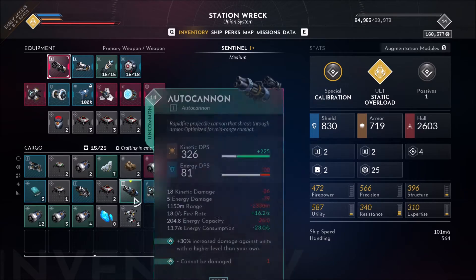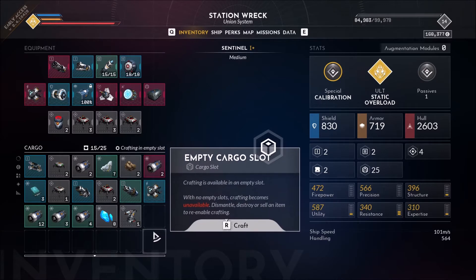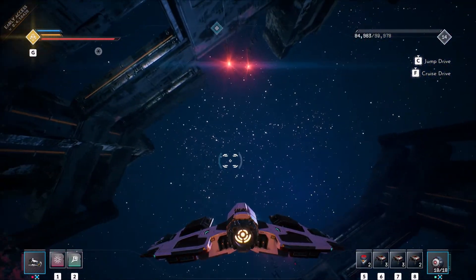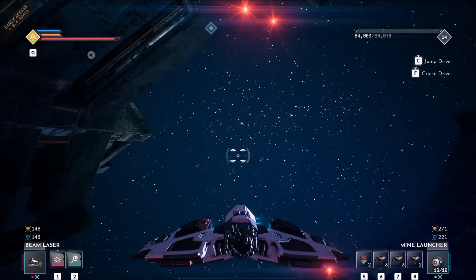Okay, what did we get? Got an autocannon, an energy core. And that's pretty much it. Alright everyone, thanks for watching. That's how you solve this puzzle here at the Station Wreck.